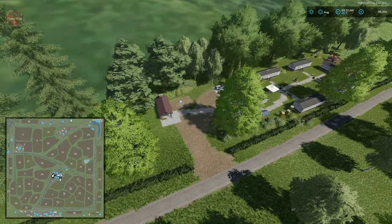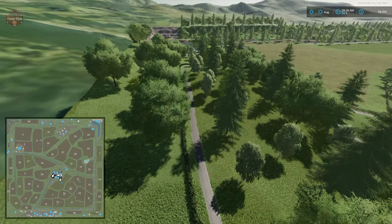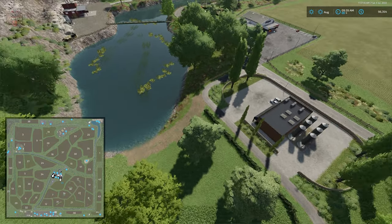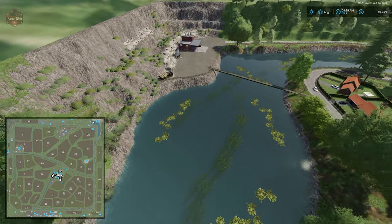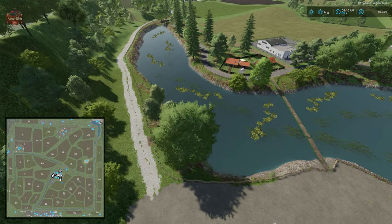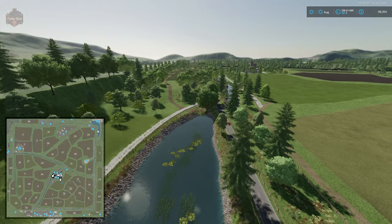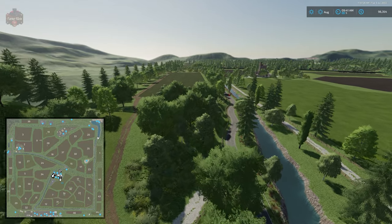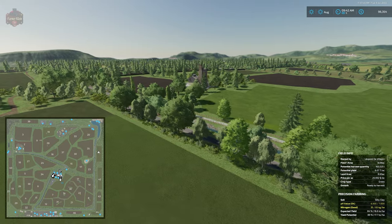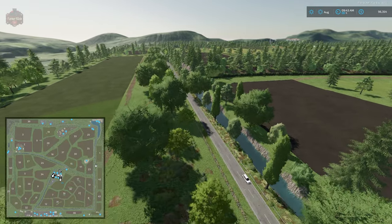Then we have a campground sell point with really good details - some nice playground equipment. Coming across the top east corner of the map, we have a sell point, a water point, a stone crusher, one of our bulk lime points, and a biomass heating plant. Our dealer is located right there - we'll come back to the vehicle dealer in a bit. Coming down the eastern side of the map, our main starting farm is off in the distance. We have one of our grain sell points located right there.